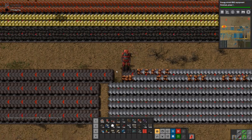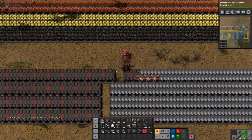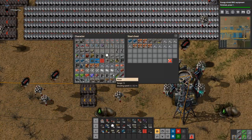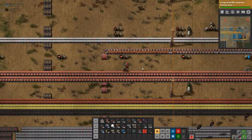It does look as if the inserters are smart enough to go — that train no longer needs any of those because it's got no slots for it, so grab the next thing. So I can literally have one requester chest fill this train with all the different things. That's pretty neat!